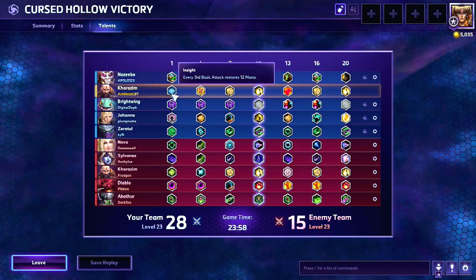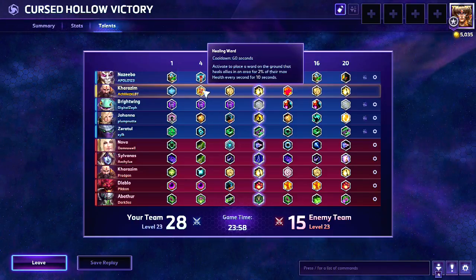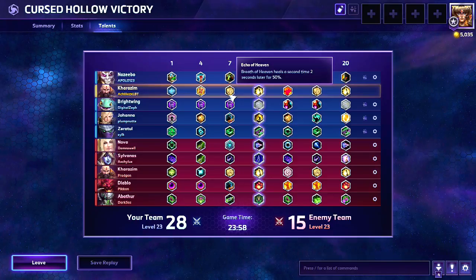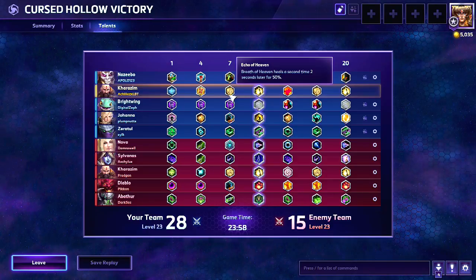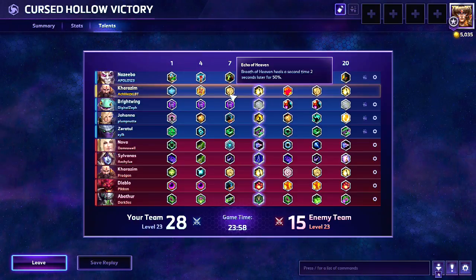One last time wrapping up the build: at level 1 you want to go Insight to get your mana back with every third basic attack. At level 4 you want to go Healing Ward — it's not a game-changing talent, but it's just a little nudge to keep your teammates in the fight in case of an emergency. At level 7 you want to go Echo of Heaven — this is exactly what turns your base healing ability into a tier-one base healing ability, giving you a second burst of healing that does half the amount. As long as your positioning is on point you can get all of that healing done on the same targets. Your positioning with Kharajim is everything — it's just as important as paying attention to your teammates' health bars.